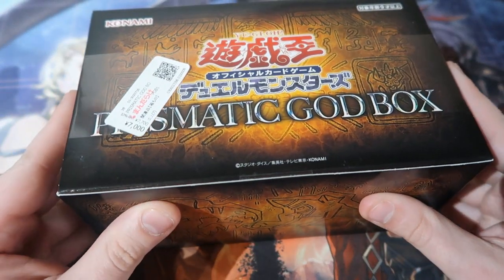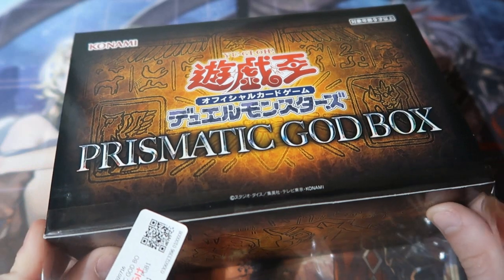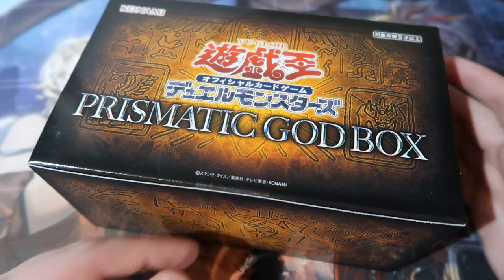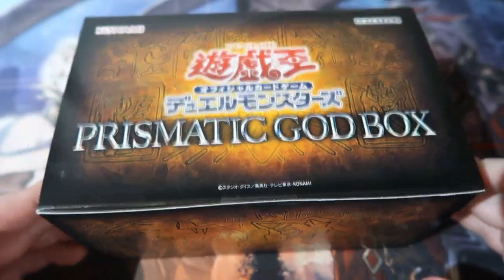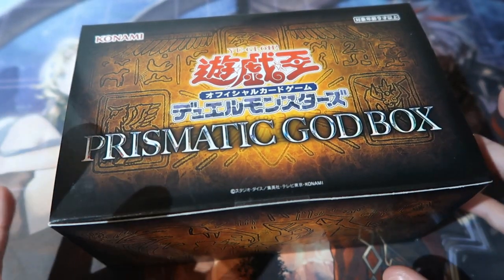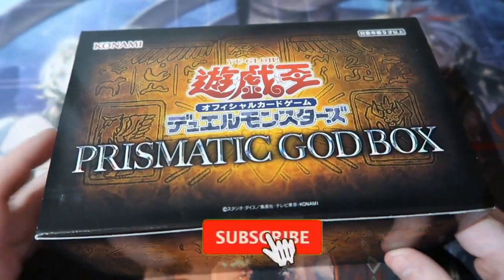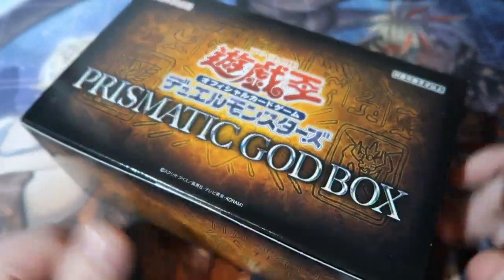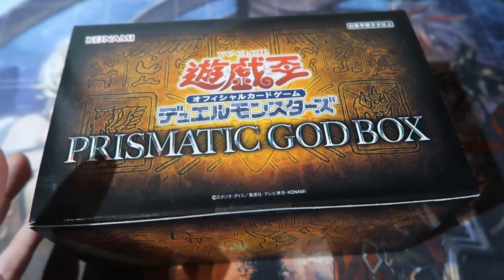It is the Prismatic God Box. When it says 'god,' we have three names we know very well: Obelisk the Tormentor, Slifer the Sky Dragon, and The Winged Dragon of Ra. My prediction is that you get a prismatic secret rare of one of the Egyptian Gods depending on the box color — red for Slifer, yellow for Ra, blue for Obelisk. I'd really love to get Obelisk, but I wouldn't mind any of them since I don't have any as prismatic secret rares.